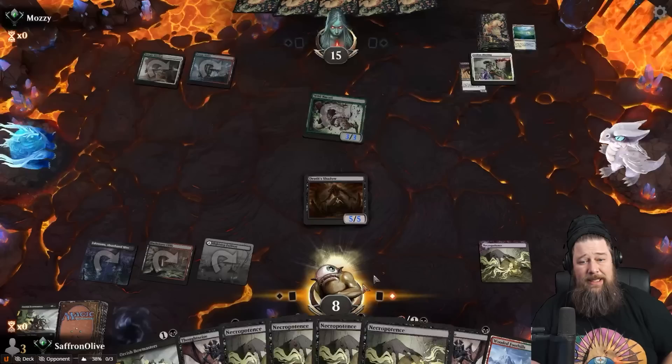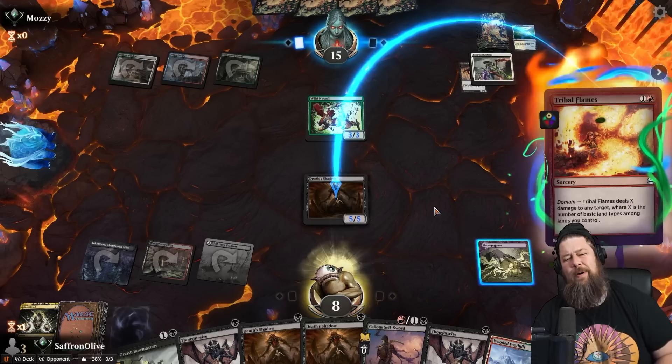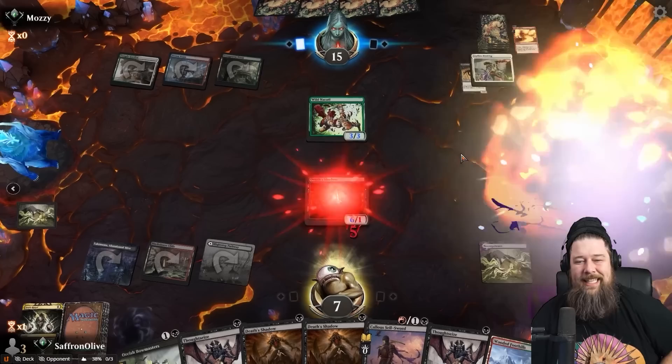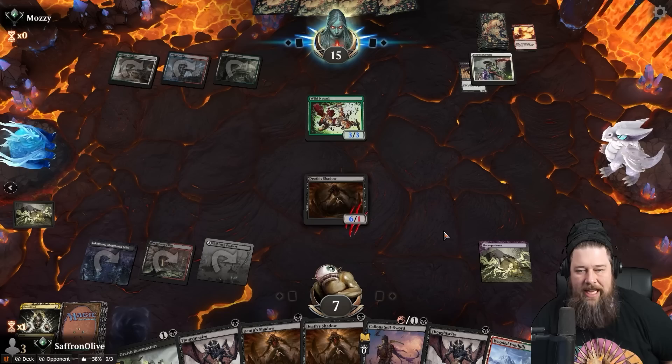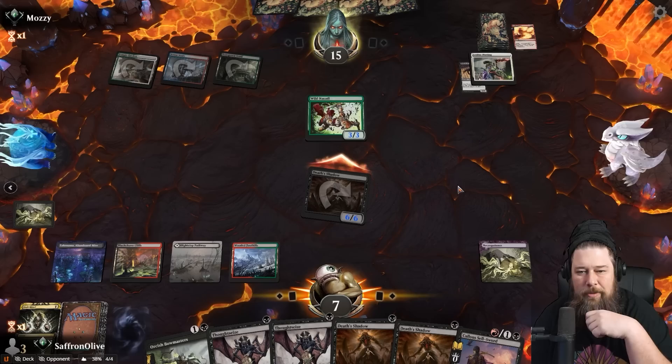What do you got, opponent? Do you have the Tribal Flames? Tap land — that's fine. Opponent plays Tribal Flames — moments before disaster. They try to burn out the Death Shadow. Instead, we activate Necro, lose a life, and grow the Death Shadow. The fact that they used Tribal Flames on the Death Shadow is wild. Now we put them to the block test — do you block? Oh my god, they chose death again!